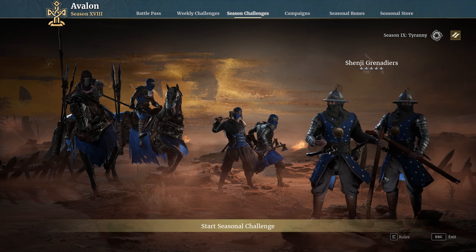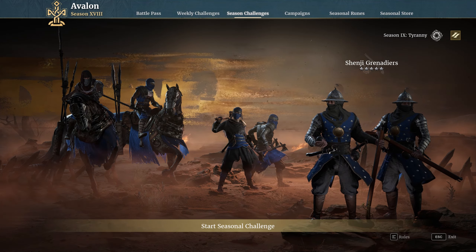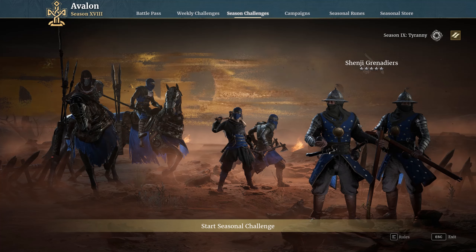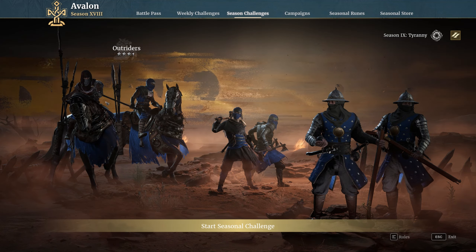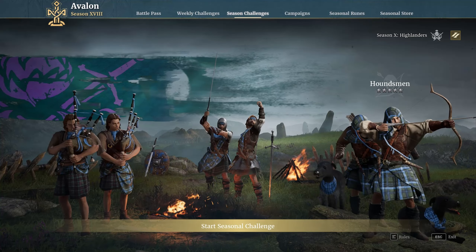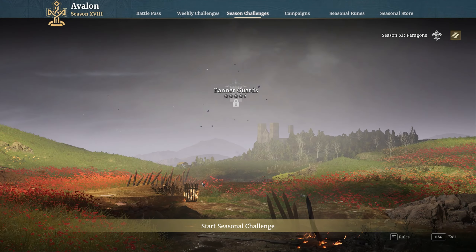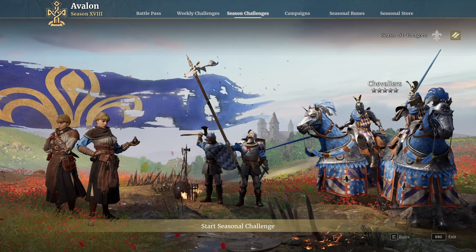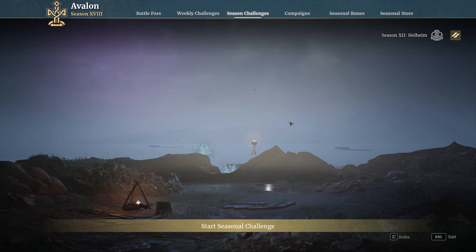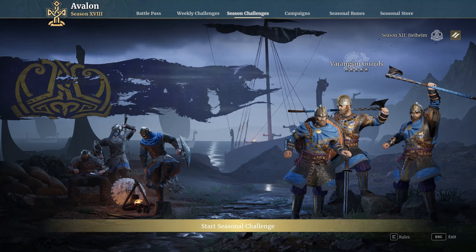Season nine — outriders are fairly decent. The shenjis you can actually unlock on the unit tree anyway; I would unlock them there and then go through the season challenges to pick up their specific doctrines later. Outriders are really the only decent one to get in here. Season ten — I wouldn't bother with any of these at the minute; they're very cool units but not overly useful right now. Season eleven — the chevaliers used to be fairly decent but they're not anymore unfortunately; the alchemists and banner guards are just not worth the effort. Season twelve — huskars and varangins used to be very good; varangins can still be good but there are better units right now, so this is a season to ignore for the time being.